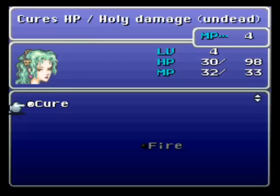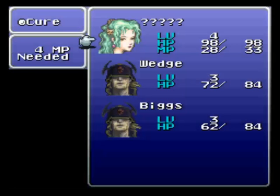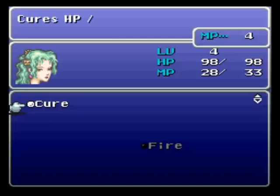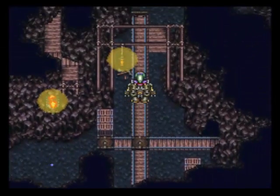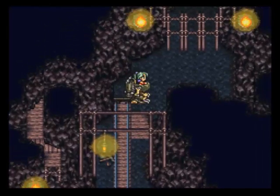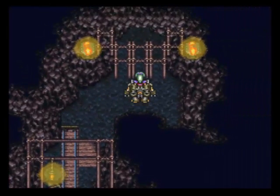In this game, I'm going to use Cure — I'm actually going to use some of my MP here to heal outside of battle. The magic system is supposed to be different in this hack, as is the Esper system; they've both been reworked. Let's just rock our way right through this gate.